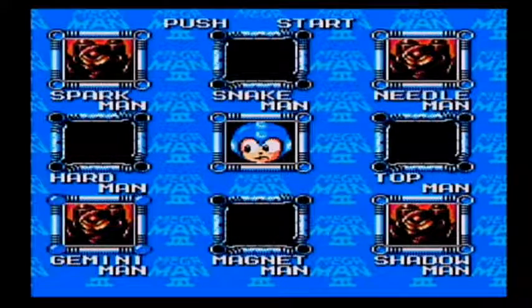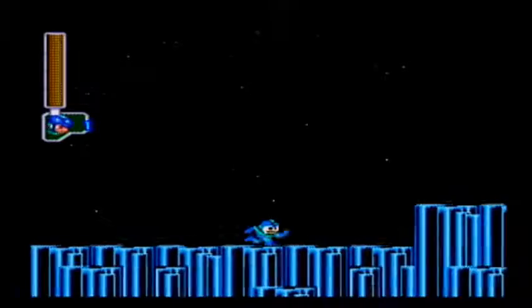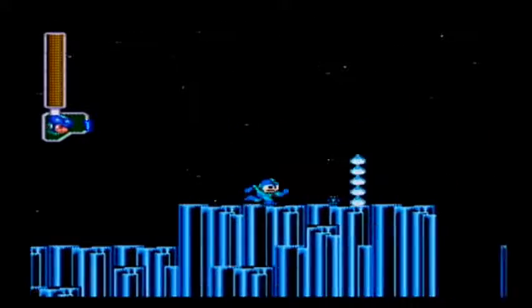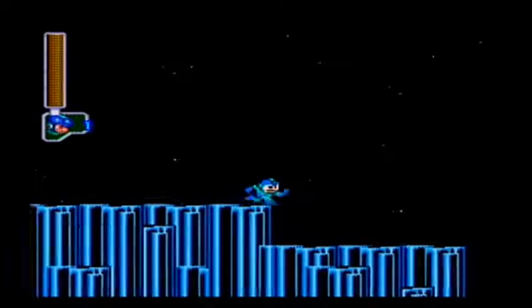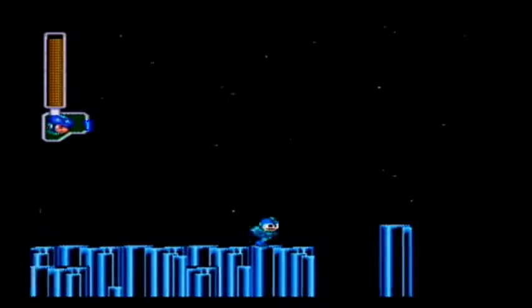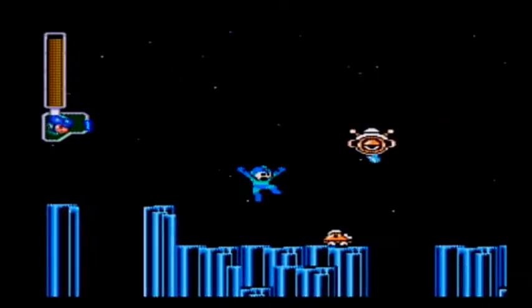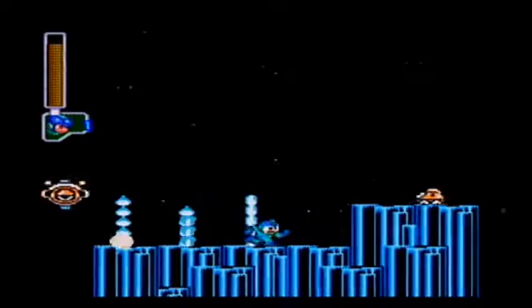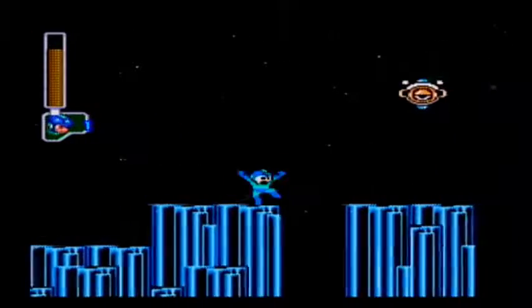I'm going to start with the Gemini Man Revisited — it's the easiest of them, I believe. It's still hard, but cool little thing here: now the colors of the guys are reversed. They're orange and drop blue fire instead of blue and dropping orange fire. Nice touch! Even if it's only aesthetic purposes, I still really appreciate it. Then again, I'm kind of an aesthetic guy. There's also a lot more of them, so you gotta be careful or else they're gonna throw you off a cliff.